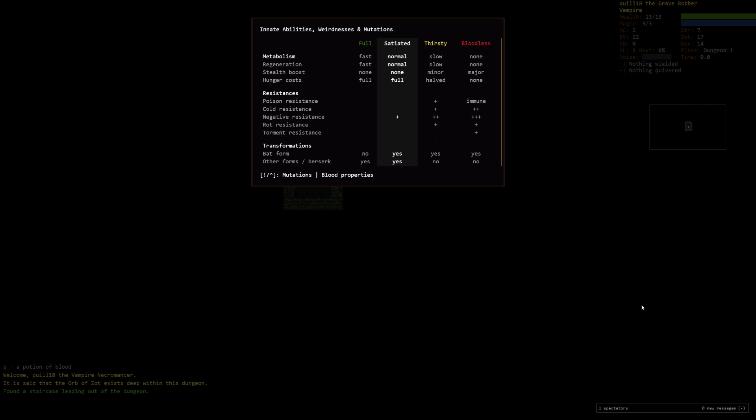While bloodless you have a major bonus to stealth. You're never hungry, immune — not just resistant — to poison. You have massive cold and negative energy resistance, and you're resistant to rot and torment. As long as we're thirsty or bloodless, we'll be able to turn into a bat starting at level three. Apparently we can turn into bat as early as satiated. In 2.3 they made it so there's a chance — we have 0% failure rate to turn into a bat at bloodless, and at more bloody levels we have higher failure chances.